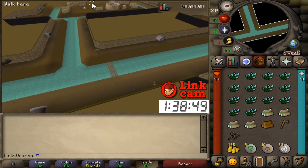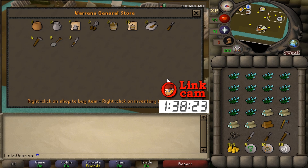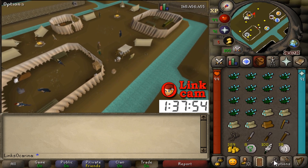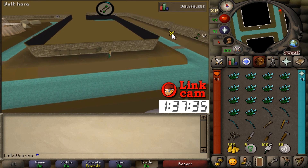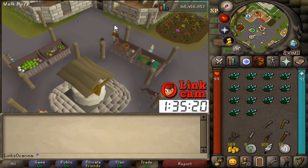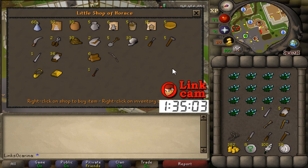We're down underneath Port Piscarilius because they sell feathers, a chisel, a knife, and all sorts of useful stuff. Got the general store and the fishmonger here. Bought feathers — unpacked 100 feathers. Making the long bows and also making a maple crossbow stock. Banked the magic bows quickly, then grabbing a needle and thread from Horace. One needle and five thread — just to be safe.